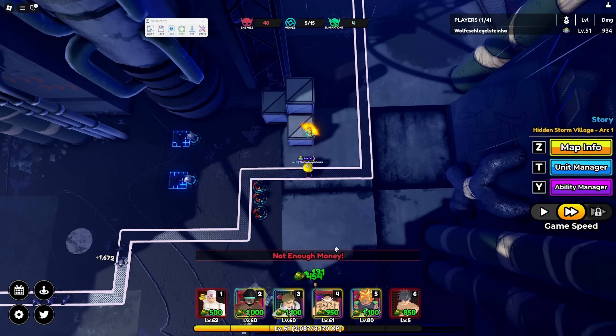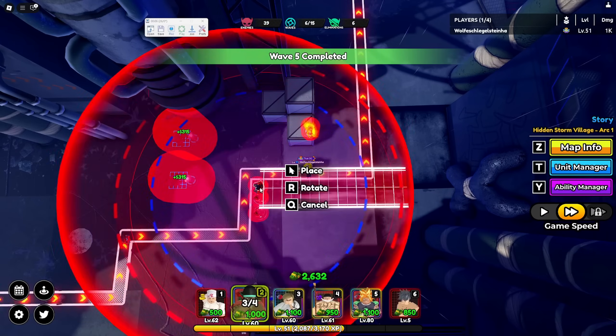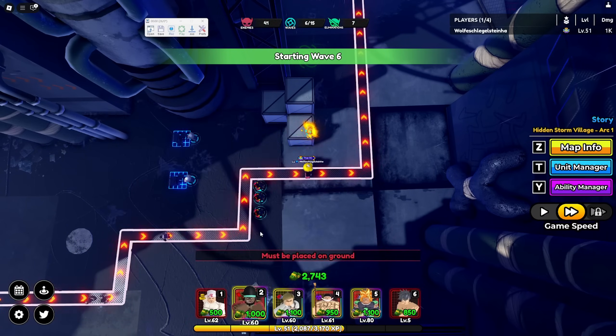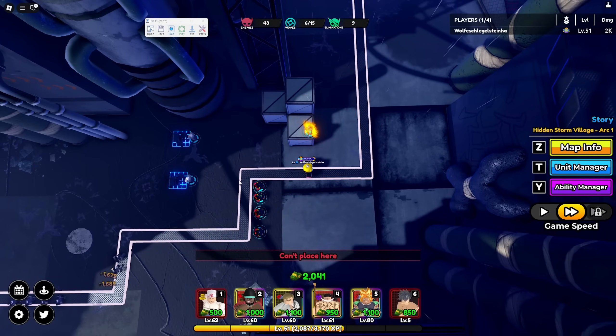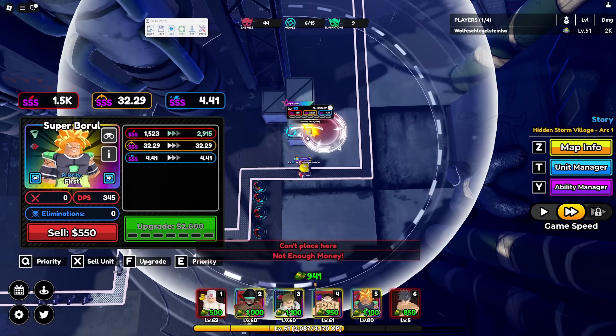If you do this overnight, you get ramen — depends what map you do — but overall you get a little bit of gems, a little bit of gold, items which you can sell for gold, EXP, level EXP, and food EXP. It's really good.